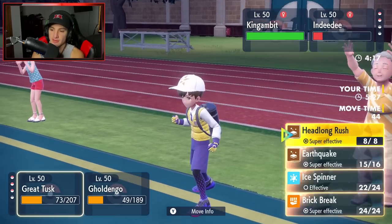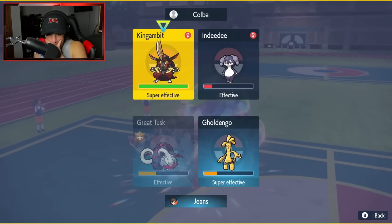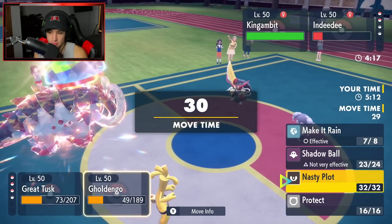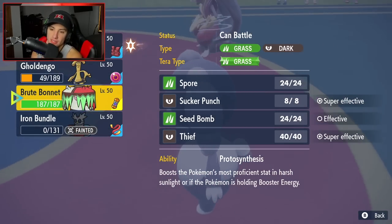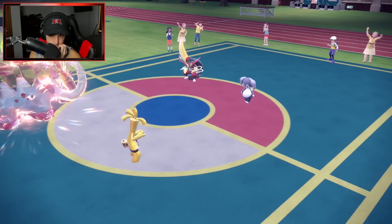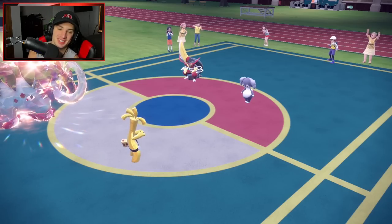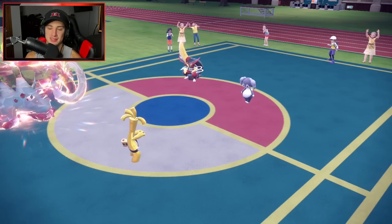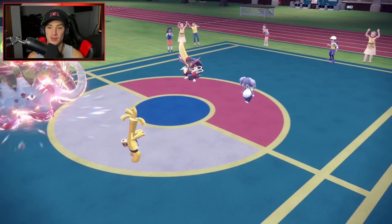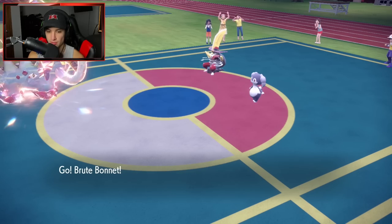Supreme Overlord Kingambit is a problem. Trick Room has three turns left — I'll swap in Brute Bonnet here. This battle is coming down to the wire. I wish I had Protected my Great Tusk earlier. Is Indeedee going for Follow Me? I'm going for Headlong Rush hoping to hit Kingambit, while swapping Gholdengo out for Brute Bonnet.